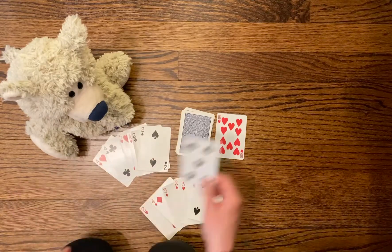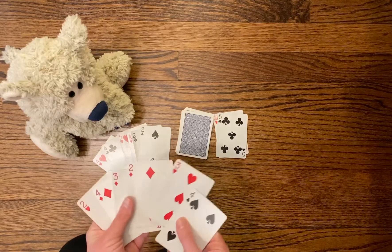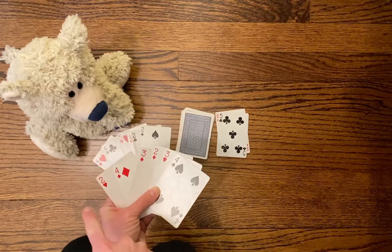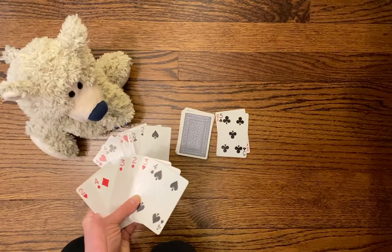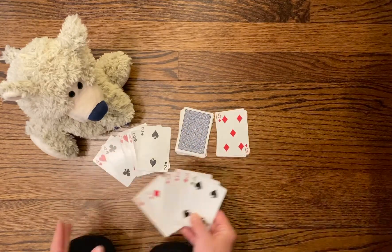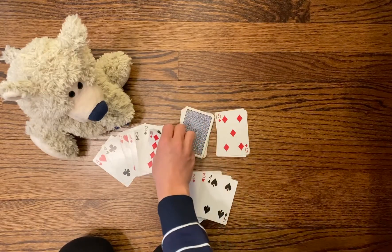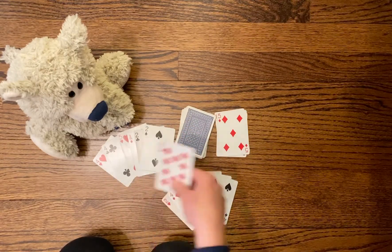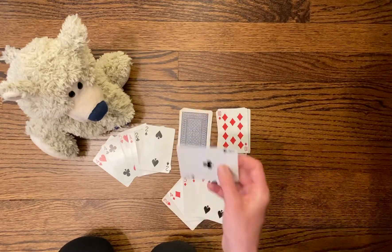Now I have a pretty good combination. I definitely don't want this five because it's more than anything else I have — so on my second turn I drew a five, and I'm going to get rid of that. Now it's teddy bear's turn. He drew a ten — he definitely doesn't want that since all his other numbers are less than ten — so he puts it in the discard pile. Now it's my turn again.